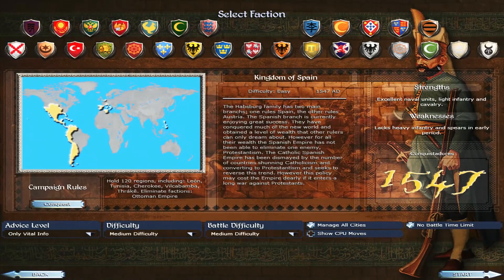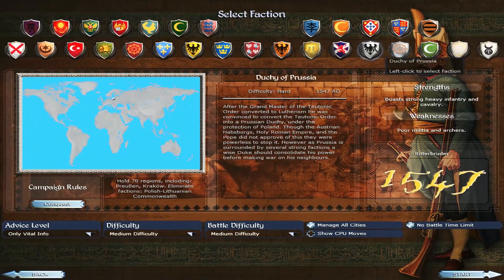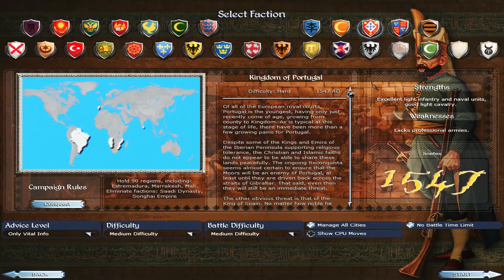You can play all these different factions like Spain, the Ottomans, Persia, Ming, the Prussians, England, Portugal, France, Japan, and loads of others. Each of these factions has their own unique rosters, buildings, and cities on a really cool custom map.